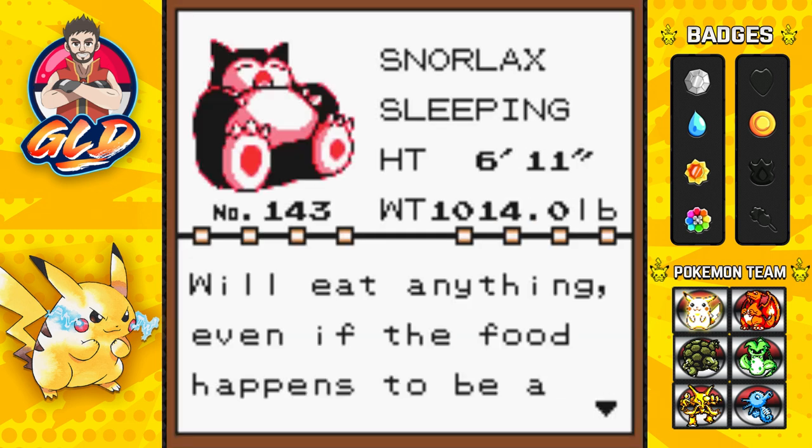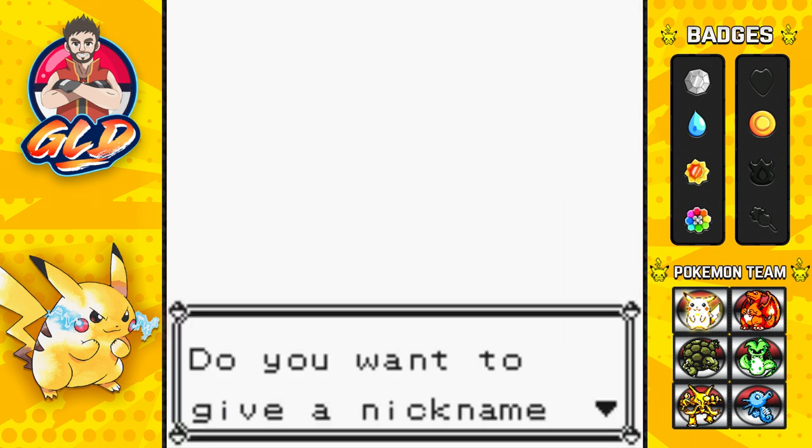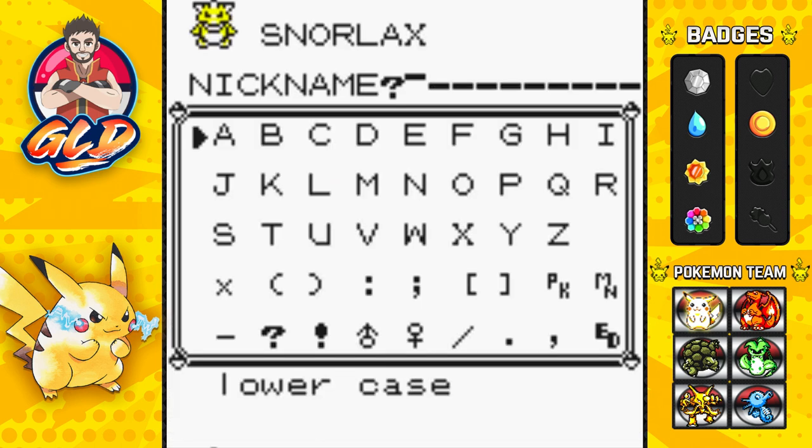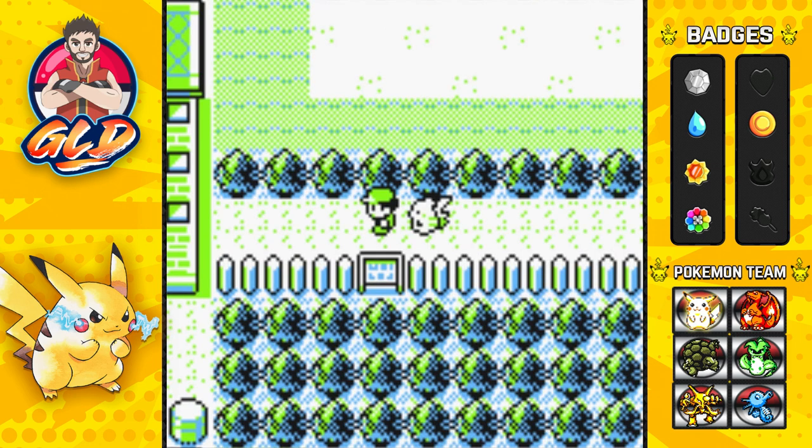Snorlax, the Sleeping Pokémon — will eat anything even if the food is a little moldy and never gets an upset stomach. We're going to nickname this Pokémon. Not 'Towel' — let's go with 'Tank' because it is a pretty big tank. There it is, we caught Snorlax! I'll be right back — I'm going straight to Vermilion City to find the second Snorlax.